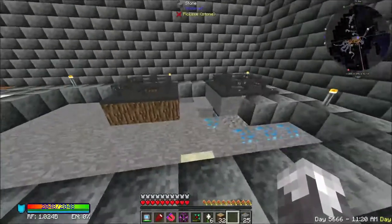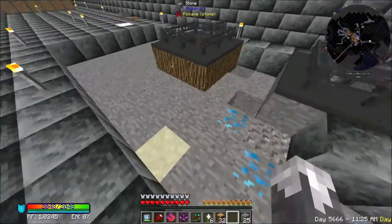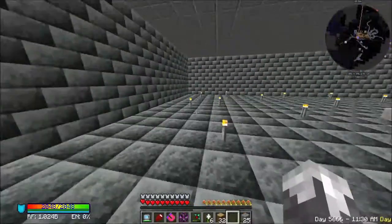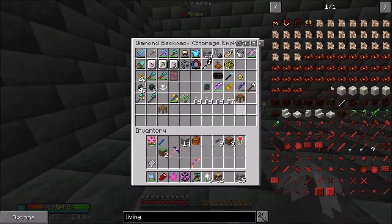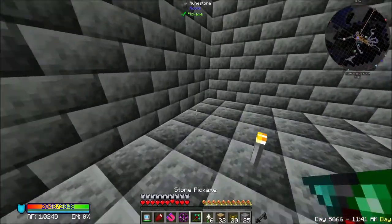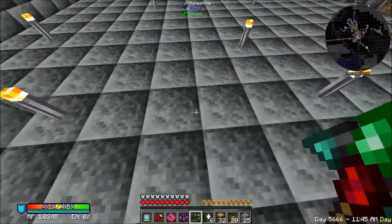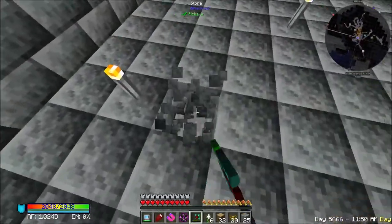Our next item of business is going to be to start generating some mana. I will go back after we get done here to fill up this floor. We are going to be using, for now at least, good old endo flames. We are going to set up 20 of them or somewhere thereabout.